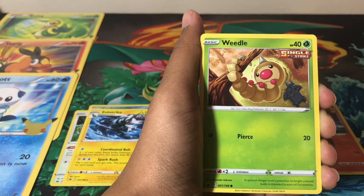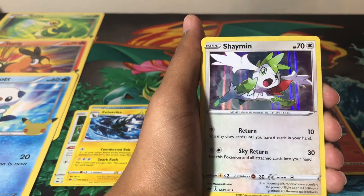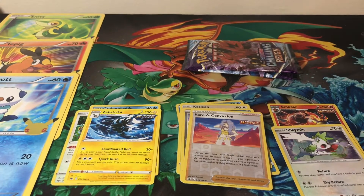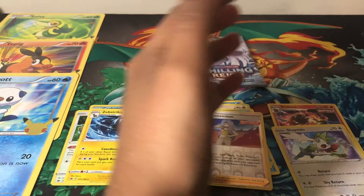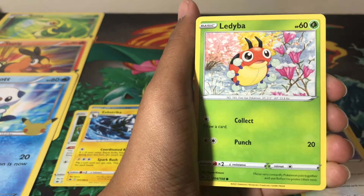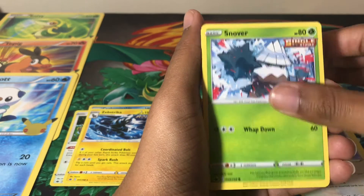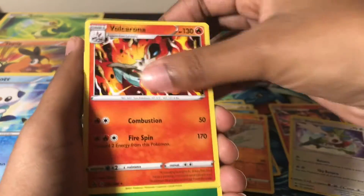From the next pack we got a Weedle, a reverse holo Karen's Conviction, and a holographic Shaman — so we now have two holos since we started opening. Two packs left, hopefully we get something good like a V or a VMAX. From the following pack: Ladyba, Porygon, Swirlix, Snover, Sneasel, reverse holo Rockruff, and a non-holographic Volcarona.